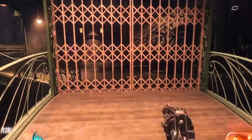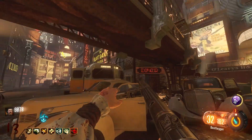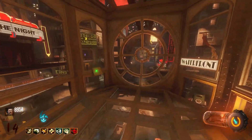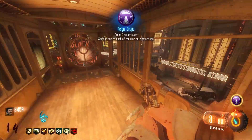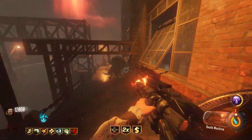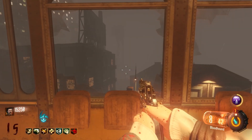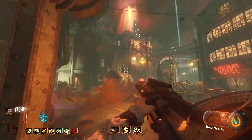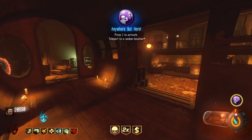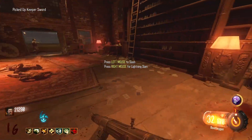I started farming Anywhere But Here again since all the other ovum locations were tram side and I needed to get across the barrier. Once I got ABH I used it and ended up at tram side footlight, so I did the ovum there no problem. I then ended the round and rode the tram to the next ovum at waterfront. After completing that I ended the round, went to canals to complete my final ovum, farmed Anywhere But Here, and teleported to the subway. Then I walked into Nero's lair and got my upgraded sword as well as the book.